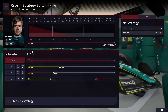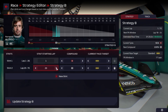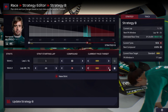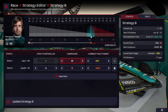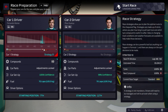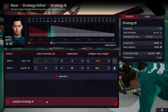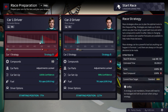On to strategy. It says a one-stopper. I think we go soft to hards with Fernando and try to eke them out. You could go hard to soft and end on a really fast tyre — go to around lap 50 and then put the softs on. Fernando, you're going hard to soft. For Zhou, soft to hards could be a good shout to try and get him up a place or two.